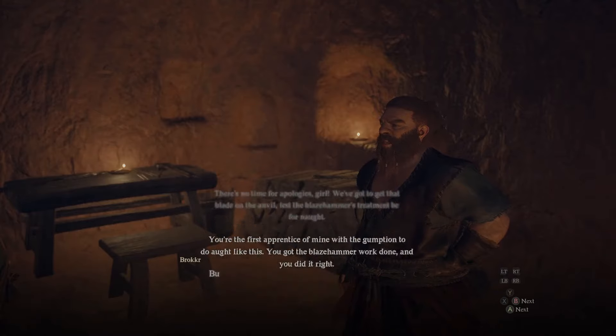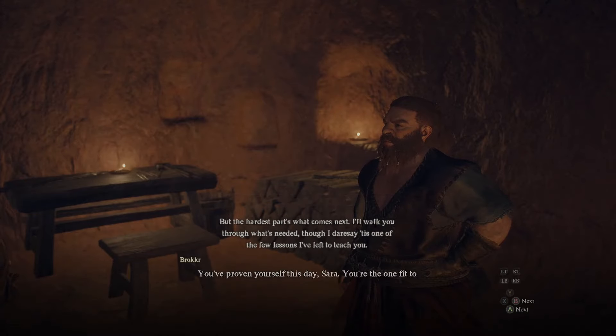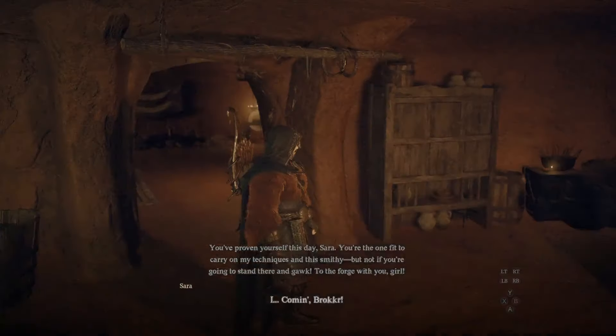That is how you can unlock both locations and both ways to use dwarven smithing inside of Dragon's Dogma 2. They're a little elaborate, and one's a lot closer in Bakbataal than the other all the way on the volcanic island camp. Nonetheless, you now have two different areas, depending on where you're going, to actually get dwarven smithing and upgrade those end-game or post-game weapons.